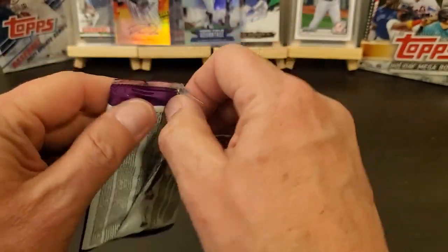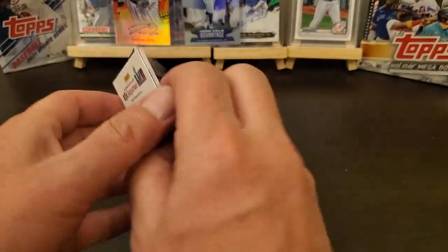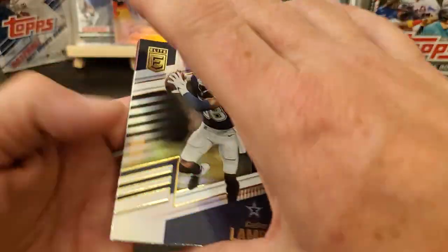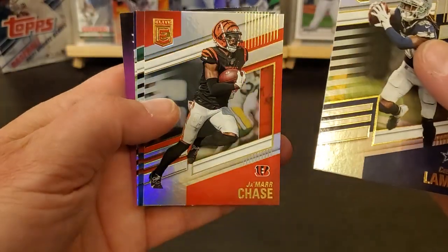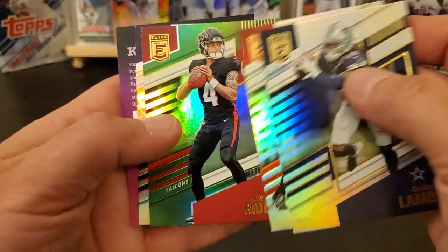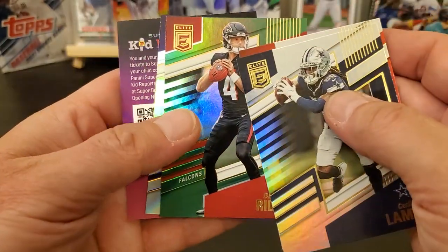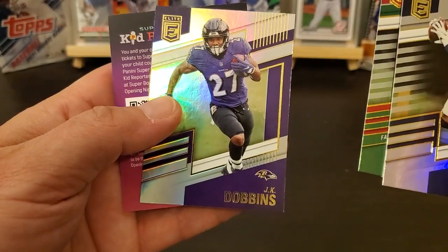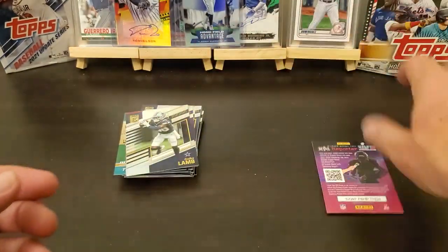I don't know what to think about these. C.D. Ja'Marr Chase again. Got a Desmond Ridder rookie. And a JK Dobbins.